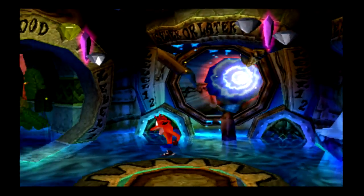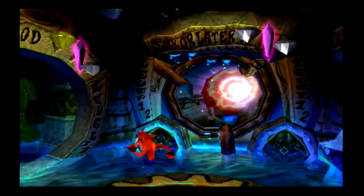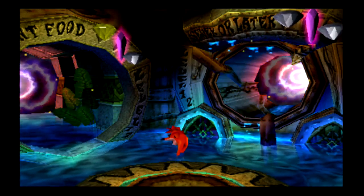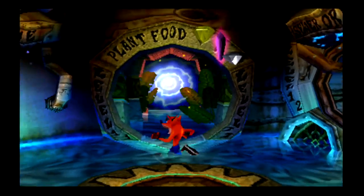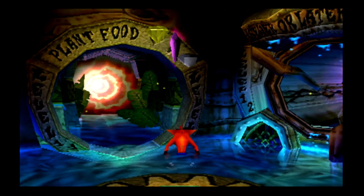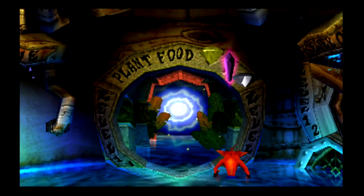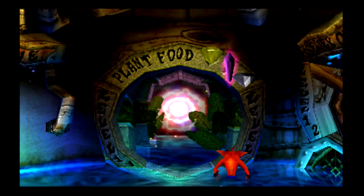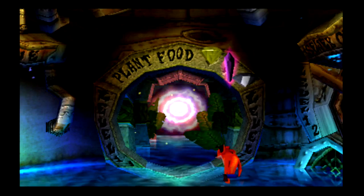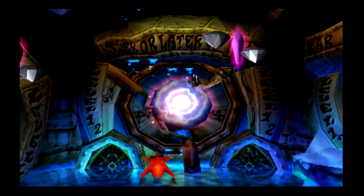Last time we started Warp Room 3 by doing Plant Food and Sewer Later. I was able to get the yellow gem on screen. For the clear gem, I missed a crate — I guess I missed it during the bonus round, I'm not sure. I'd facepalm myself if it was that obvious. I was able to get the other one in Sewer Later.